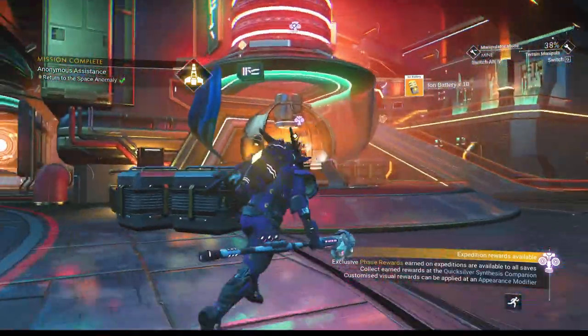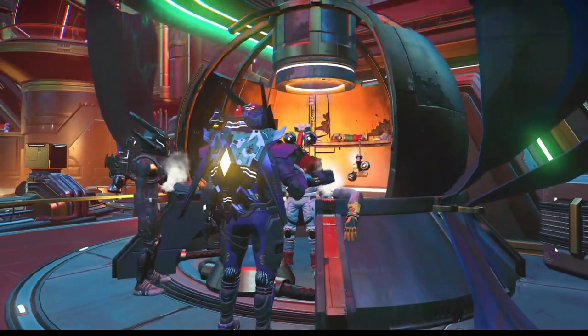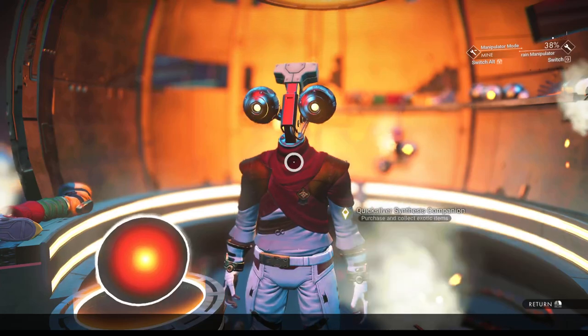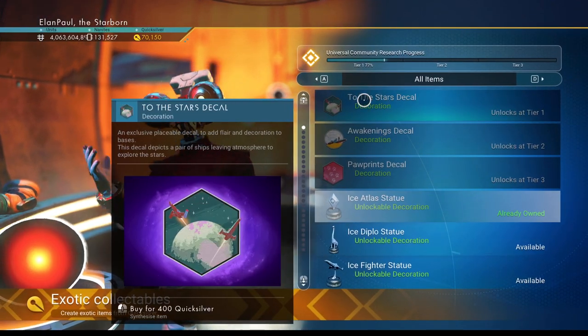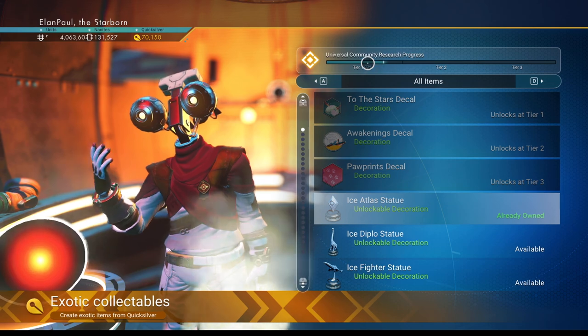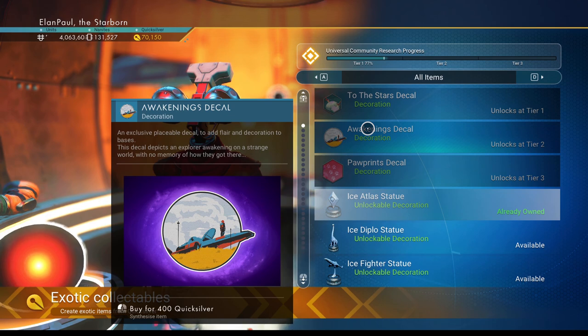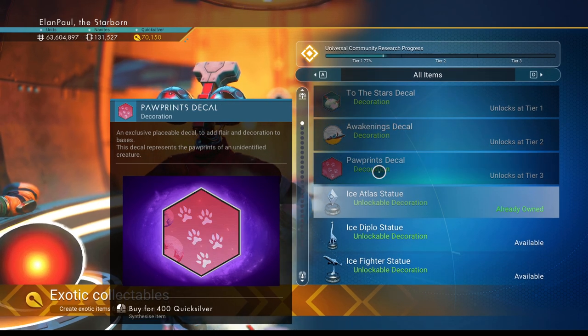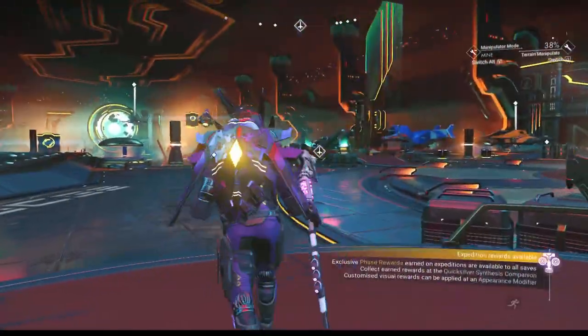So, to check things out in the Quicksilver store, as we normally do — you'll notice that we have three tiers of decorations that are available. Now, they thought that these were paused, but apparently they're not. This was at 75% earlier today; it is now at 77%. It's just going to take a while to get through all three — probably going to take the entire two months to get through them all. But we'll see what happens. Okay, so that is complete, folks.